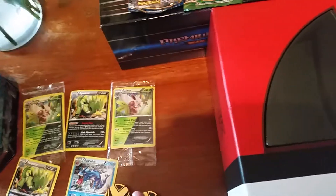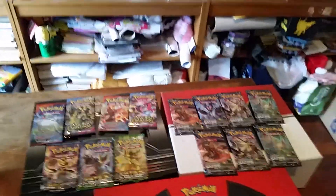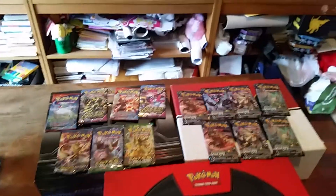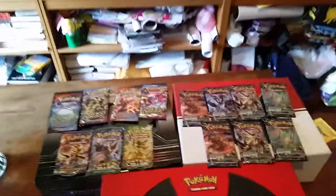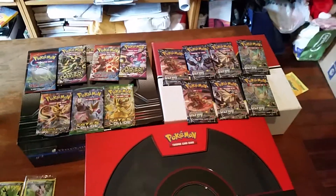So I decided to myself, let's see what happens against Ultra Prism, because I don't know the pull ratio that well. All I know is from the Sun and Moon sets — Crimson Invasion right now is at the lowest pull rate at this point for anything good.